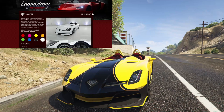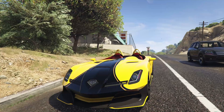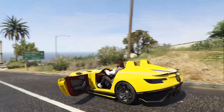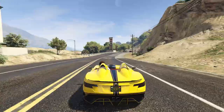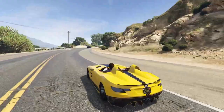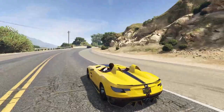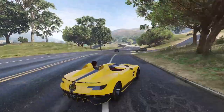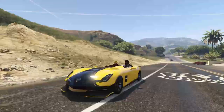Next up at number nine we have the Benefactor SM 722, which was added with the Criminal Enterprises DLC. It is based off the 2009 Mercedes-Benz SLR Sterling Moss — that's what the SM stands for — and I believe 722 is the racing number that Sterling Moss actually used. The SM 722 is a little bit on the expensive side, going for just over 2.1 million dollars, which is quite a lot especially for the performance. It does have a very good top speed and the acceleration is quite nice, and the handling I would describe as fun.